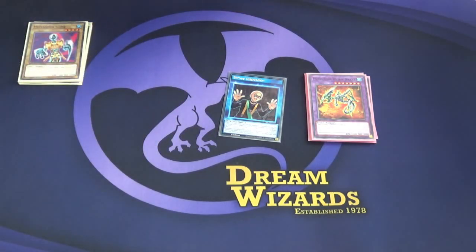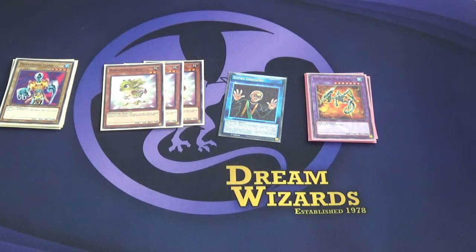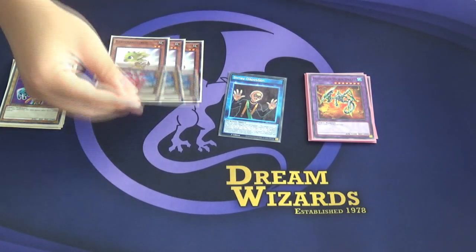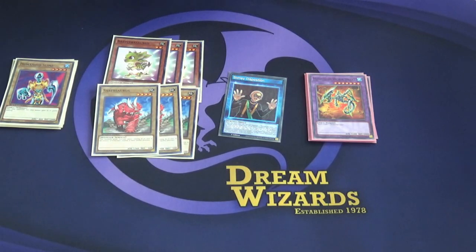Next we go to the dinosaur package of the deck. Like always, it's the baby — three Baby Sarasaurus. When this card destroys, you summon a Level 4 or lower dinosaur from your deck. Our targets are three Sabresauruses — it's just a 1,900 beater, that's all you really care about it.